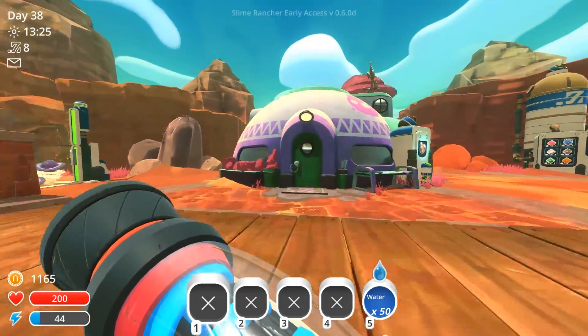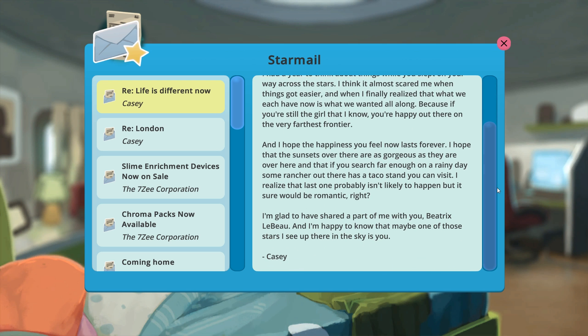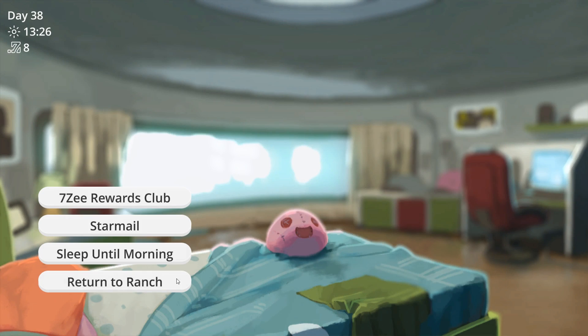Let me actually read this mail we have. 'Life is different now. I had a year to think about things while you slept on your way across the stars. It almost scared me when things got easier, and when I finally realised that what we each have now is what we wanted all along. Because you're still that girl I know - you're happy out there on the very furthest frontier, and I hope the happiness you feel now lasts forever. I hope that the sunsets over there are as gorgeous as they are over here, and that if you search on a rainy day, some ranch right there has a taco stand that you can visit. I realise that last one probably isn't likely to happen, but it sure would be romantic, right? I'm glad I've shared a part of me with you, Beatrix LeBeau, and I'm happy to know that maybe one of those stars I see up in the sky is you.' Very cute, isn't he?